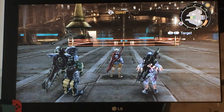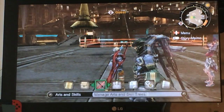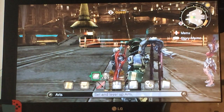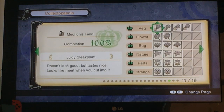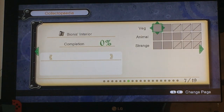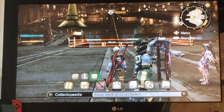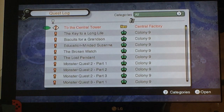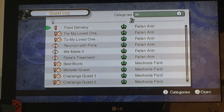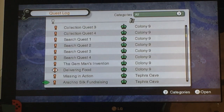Hey guys, welcome back to some more Xenoblade Chronicles. So I went off camera last night because I'm enjoying this game so much, just wandering around doing little things. I went back and did all the collectopedia stuff — I couldn't do the Bionis interior for obvious reasons, we have to go back there later. I did Satorl Marsh, Ether Mine, Colony 6, all that good stuff. I had to Google some of the locations because they were really hard to find. I also went back and got all the quests done that I had accepted over the course of this playthrough.